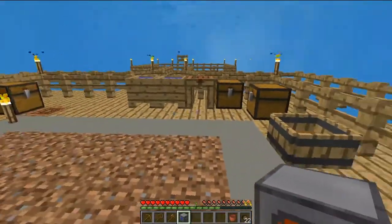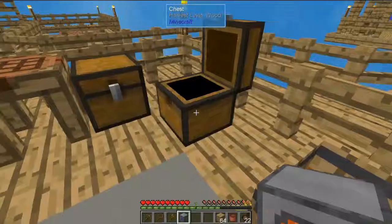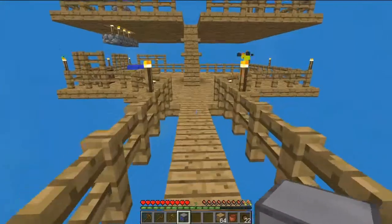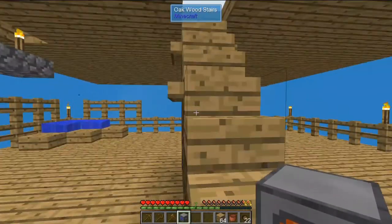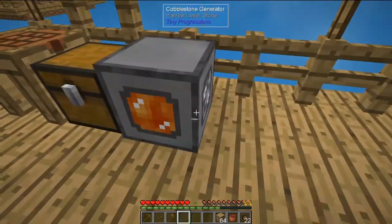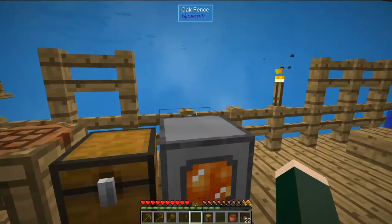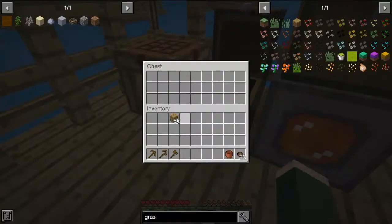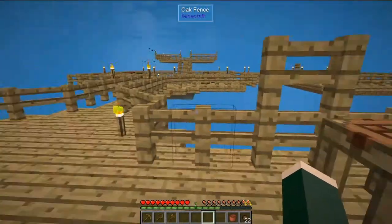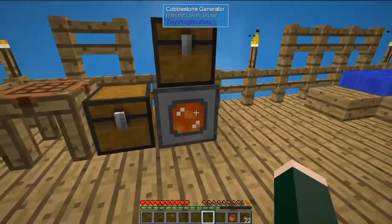So I made this. I'm just going to make a chest because I think for now I just want this to make cobble, and then I'll figure out what else I want to do with it later. I'm just going to put it down here. If I remember correctly, if I put a chest on it, the cobble will go in there. Very nice. Step one of the day: cobblestone generator made and working.